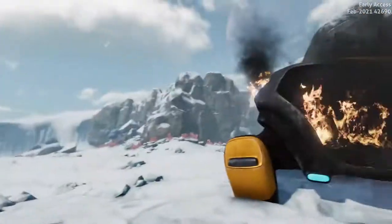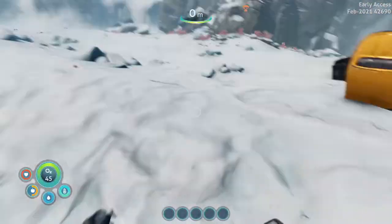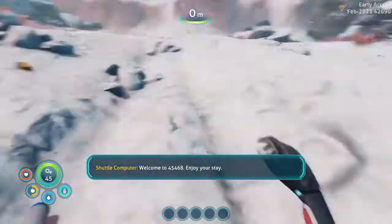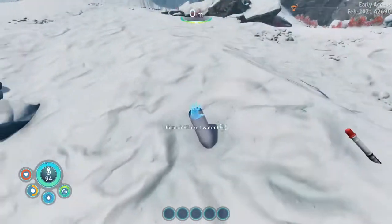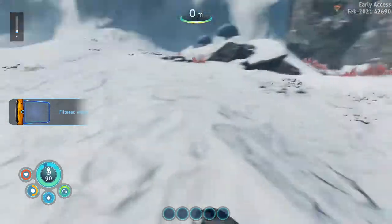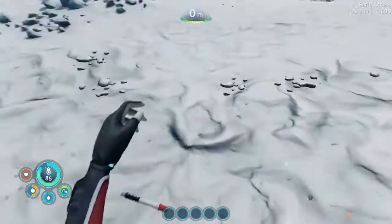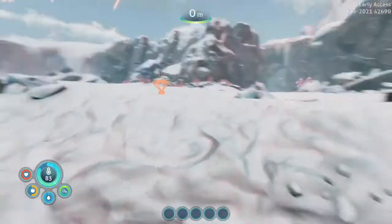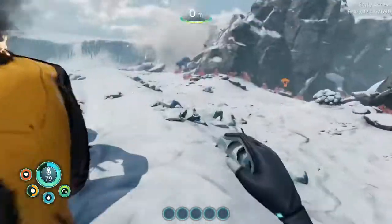Alright, and then it lets you take control. There's this whole field filled with all this good stuff like water and nutrition blocks. It's good to just find as much as you can before you leave this place.